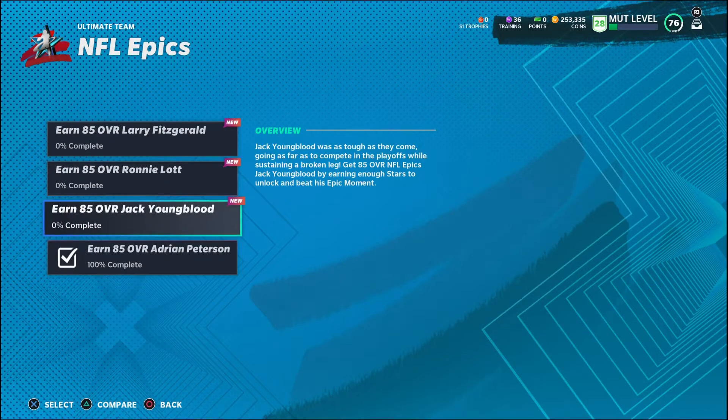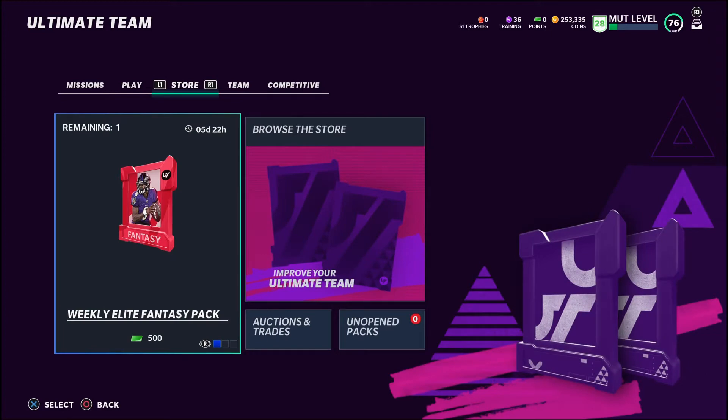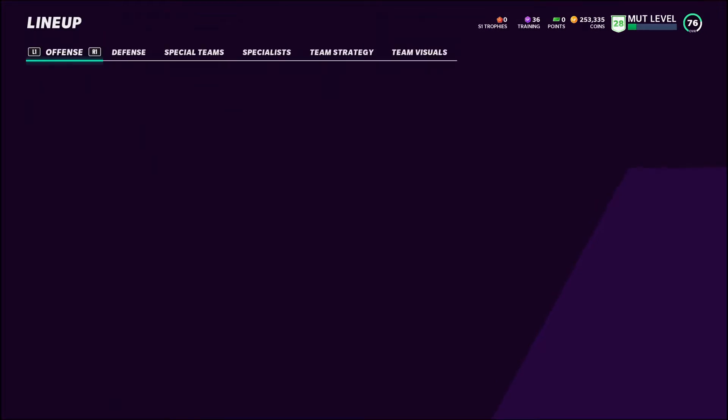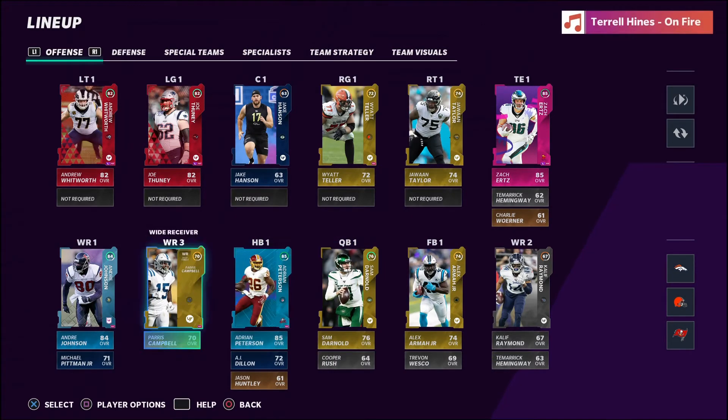Yesterday I went ahead and finished my Adrian Peterson. Take a quick look at the team here. You can see I'm a 76 overall. I'm okay with that — I might try online here pretty soon. I think I'd be okay. Not going to beat the Wallet Warriors, but you'll be able to compete with other people.